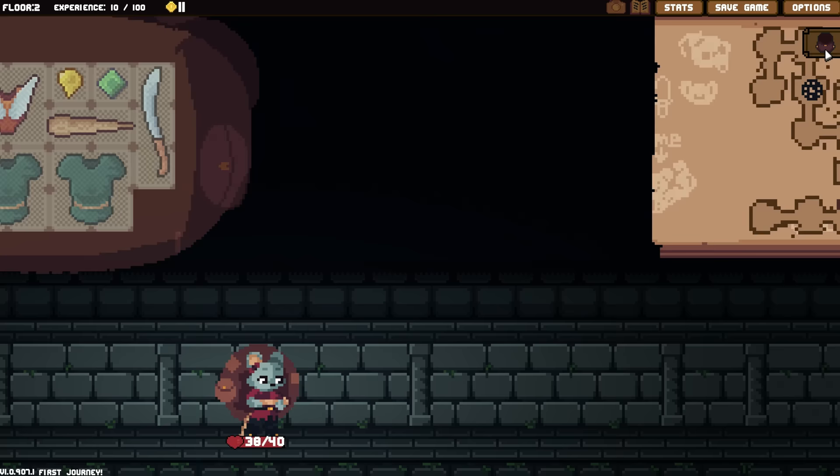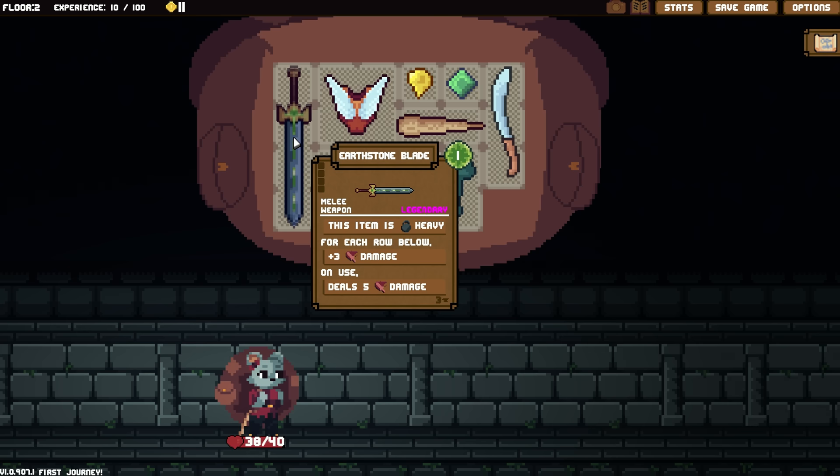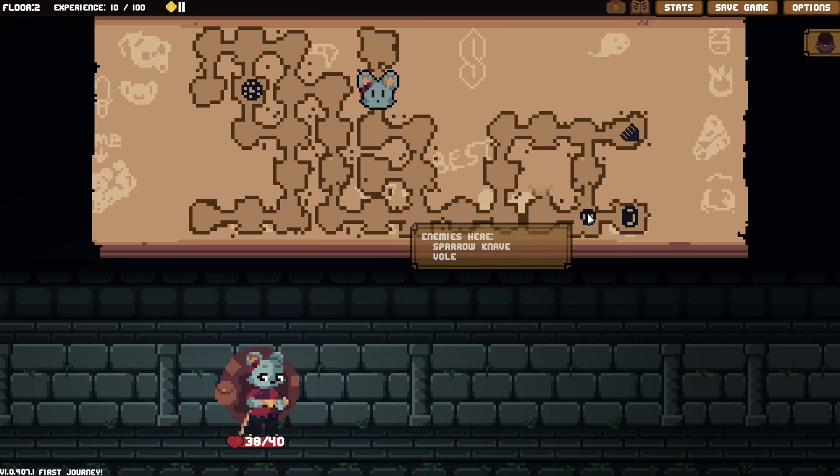Hey everybody, welcome back. We are here in the dungeon. We would like to get some extra levels — that would be cool. We did learn recently about the collapsing stuff: once you go through there, it kind of cuts off a path for the one that you didn't choose, which is a really neat idea. But let's carry on in the dungeon for now.